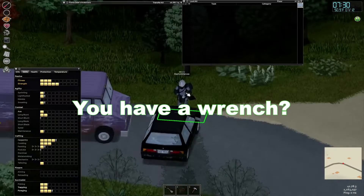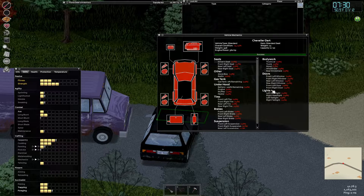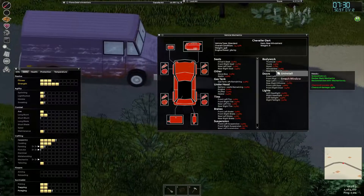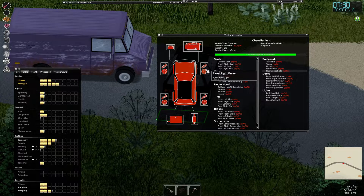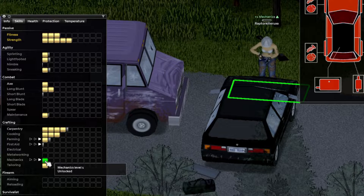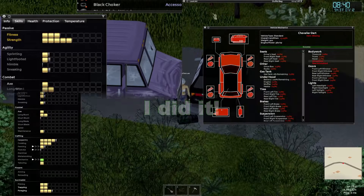'I have a wrench.' 'You have a wrench? Yeah, go to one of the cabinets.' Right now I think I'm just gonna power my mechanics up to level one. There, finally, I did it!